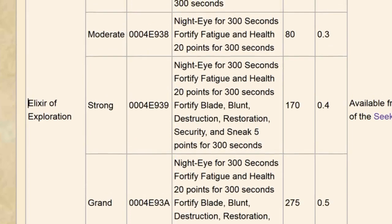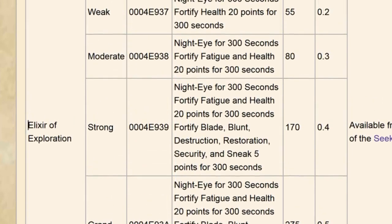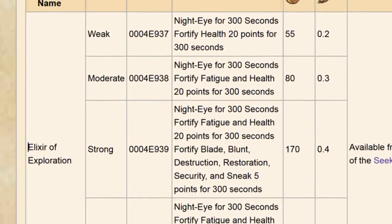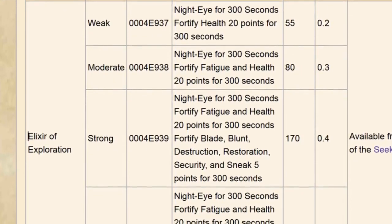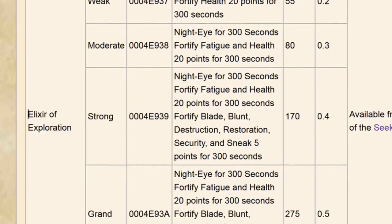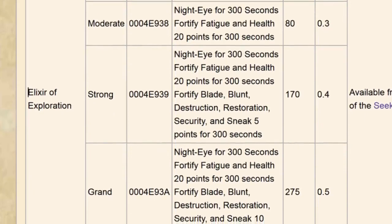Basically, it gives you Nighteye and fortifies your health, stamina, blade, blunt, destruction, restoration, security, and sneak skills by a little bit for five minutes. Frankly, by the time you get 100 Nirnroot to even get the strongest potion, you should have dungeon crawling down to a science anyway, so this is just not worth the half a pound carry weight.